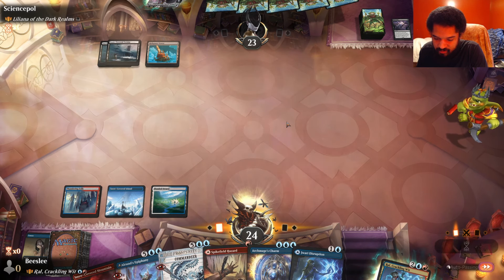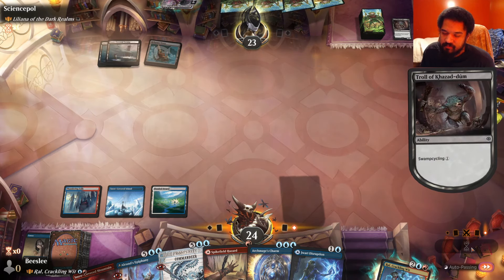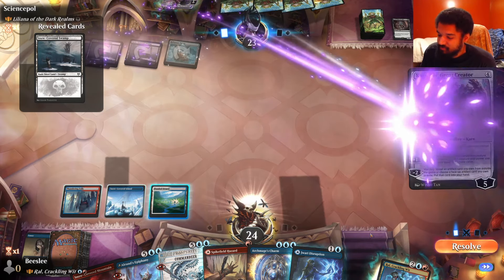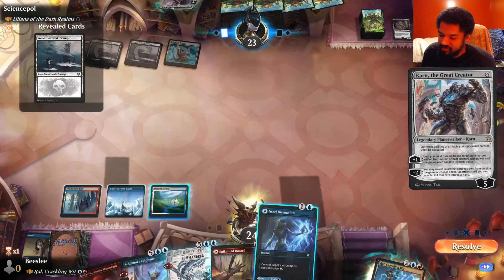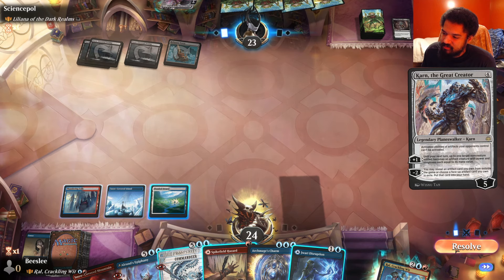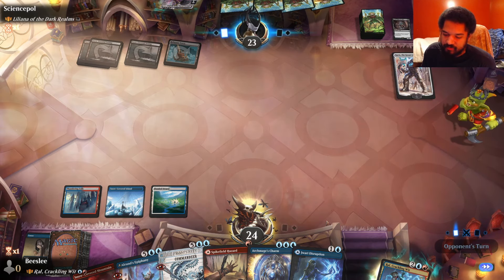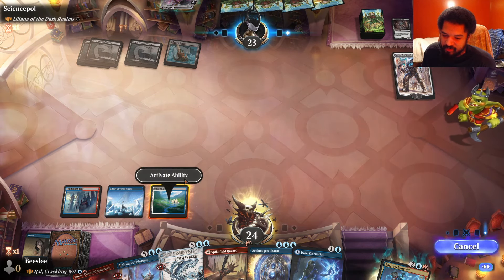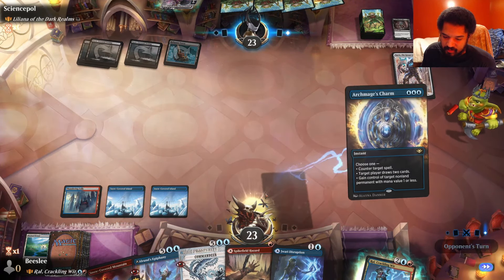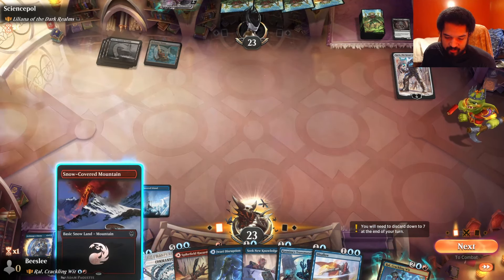I did hit the blue source. I can Gitaxian disruption. Mono black without a bunch of early pressure is an interesting one. I will probably counter that — actually, I don't even have to. There's nothing it can find, and I don't have any artifacts. They discarded my artifact; this can't do anything. The minus 2 has no text. I think that's good on my opponent for casting it. That's a good way to bait counterspells. Very smart.